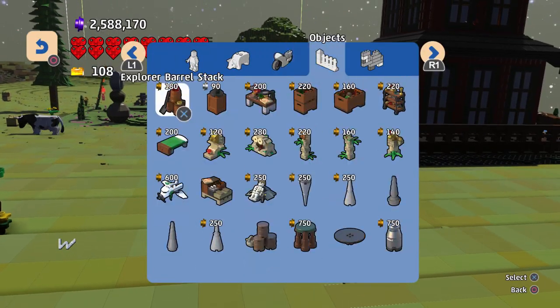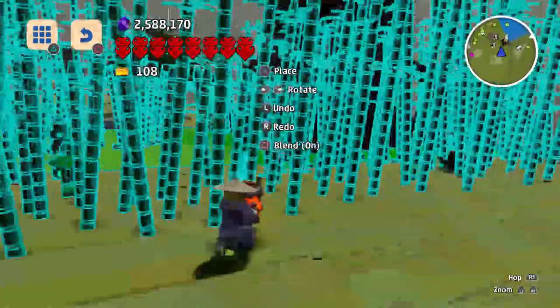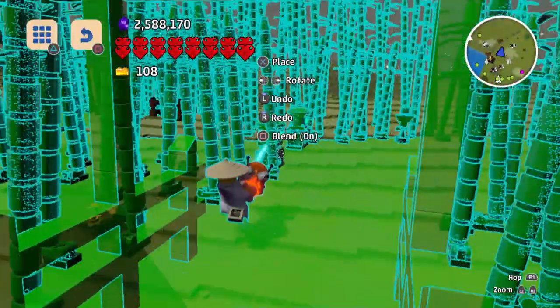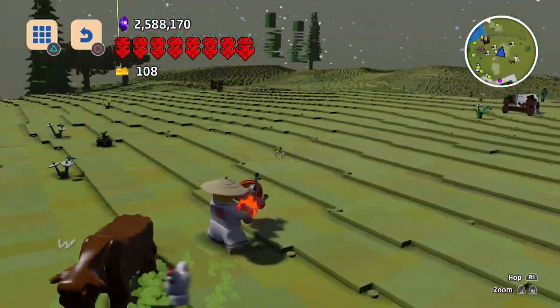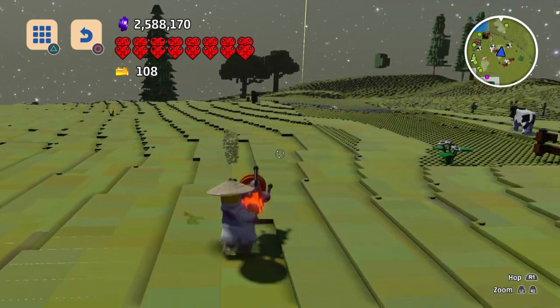Let's move on to our next building — we did Master Wu's Dojo, now we've got the Ninjago Bamboo Forest. Sorry chicken and cow if I displaced you from your natural habitat — there's plenty left of it.